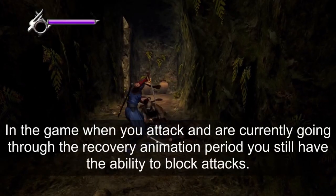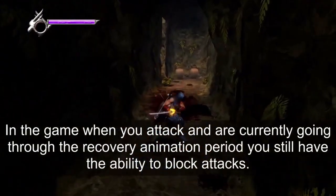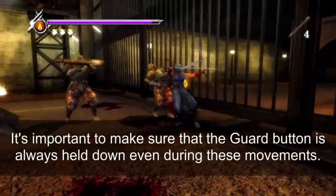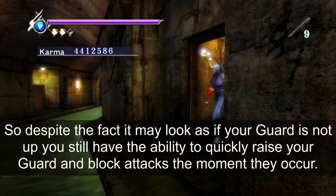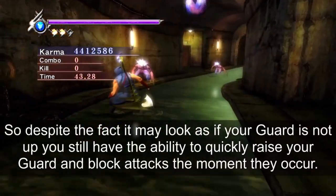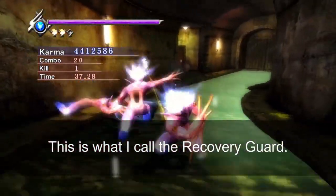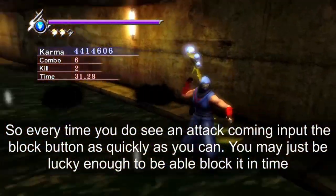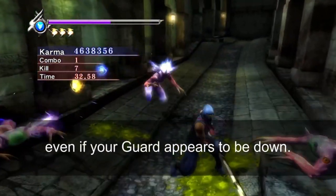When you attack and are going through a recovery animation, you still have the ability to block attacks. It's important to keep the guard button held down even during these movements — despite it looking as if your guard is not up, you can still quickly raise your guard and block attacks the moment they occur. This is the recovery guard: every time you see an attack coming, input the block button as quickly as you can, and you may just be able to block it in time even if your guard appears to be down.